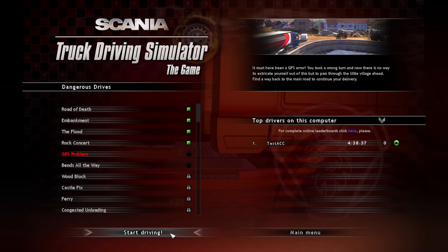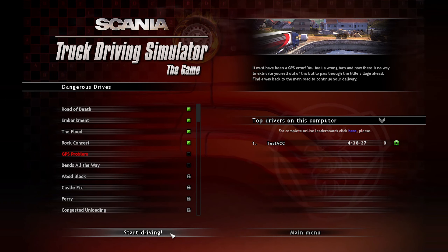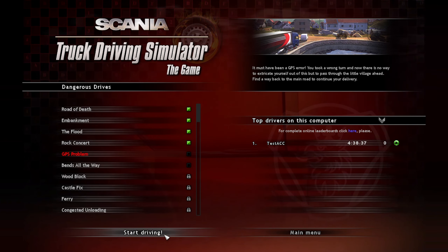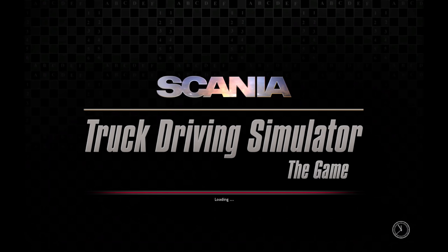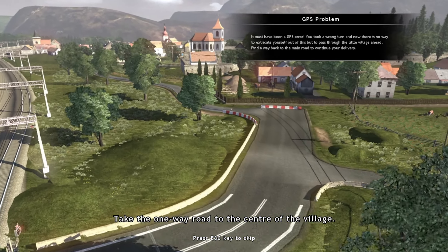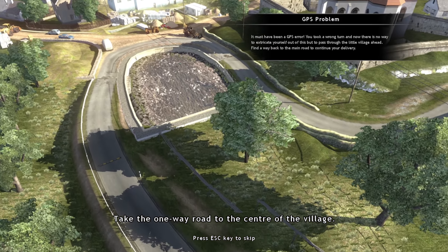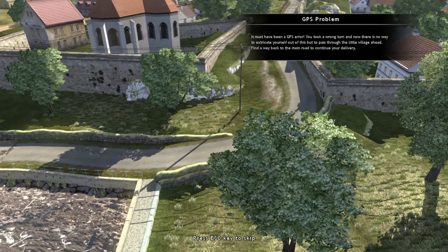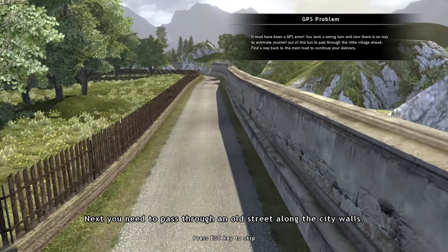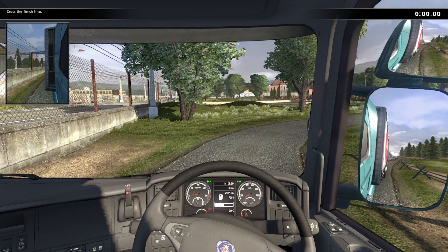Right, GPS Error. You took a wrong turn and now there is no way to extricate yourself but to pass through the little village ahead, find a way back to the main road, and continue your delivery. Sounds like a typical day in Sainsbury's really. We'll call this the last trial then. Take the one-way road to the centre of the village, and you need to pass through an old street along the city walls. Hazards on as always, and we'll get a move on.